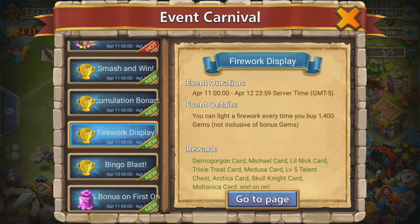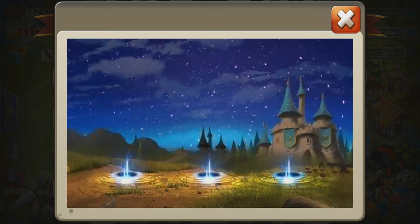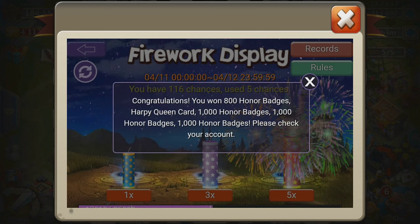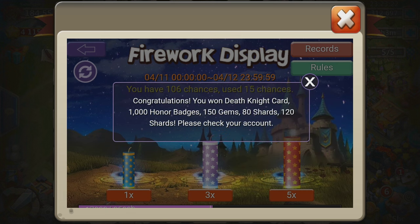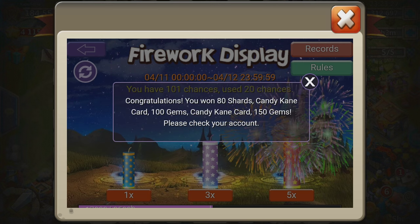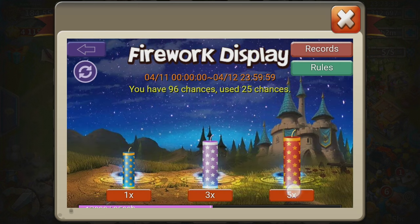Okay, fireworks display. This one should be kind of faster because you can do three and five — we'll do five launches at a time. Harpy Queen card. Another Harpy Queen. Death Knight. Two Candy Canes. Another Multanaga. Another Harpy Queen.